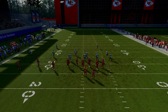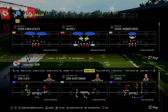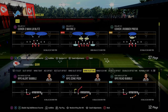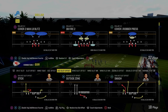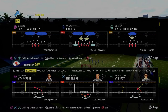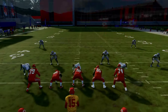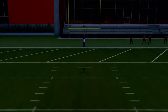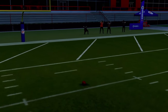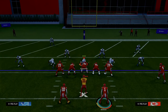Now we're going to talk about a mini scheme within this playbook that I really like primarily for the red zone. A slot is in here along with the slot offset. We're going to use slot offset as our primary red zone or heavy run set, and I'm going to show you some routes out of this. Slot offset is a two-running-back formation.